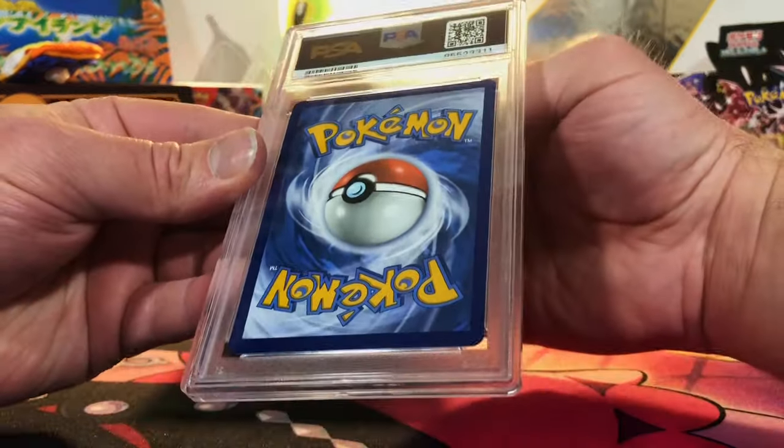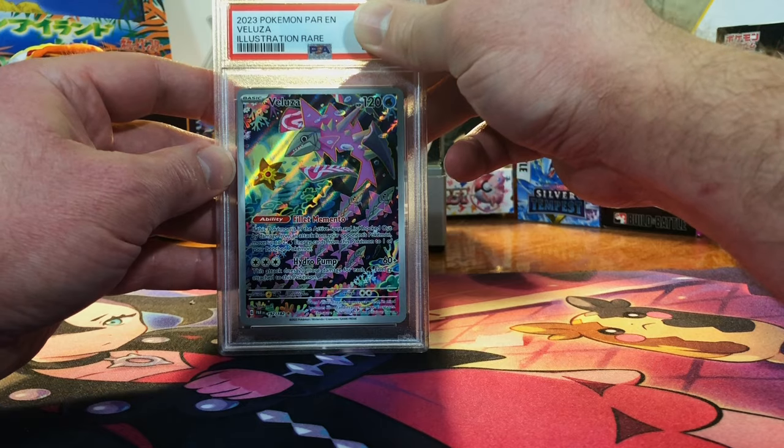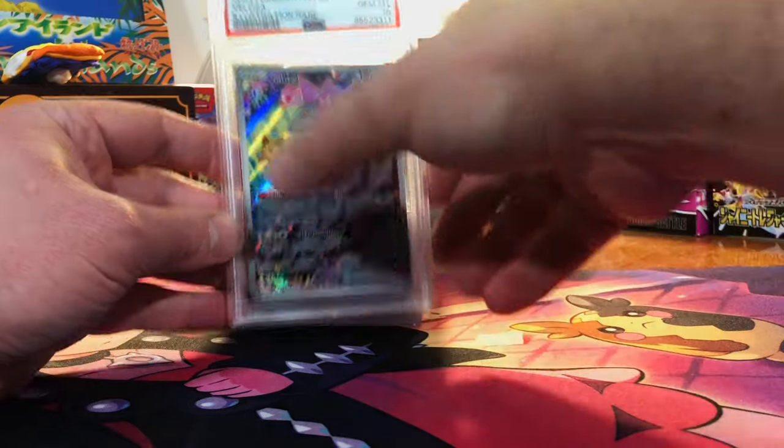All right, looks good. Maybe a little off-center but — Veluza Illustration Rare from Paradox Rift. I am going to guess a 10. Gem Mint 10 — snagged another one.